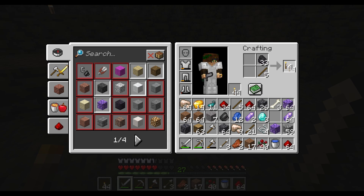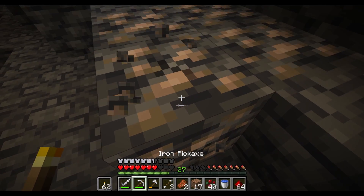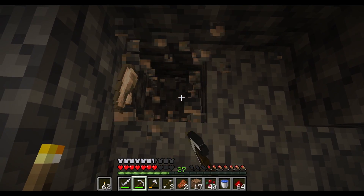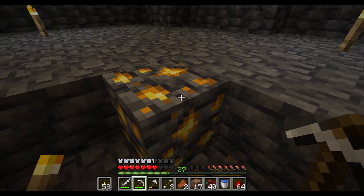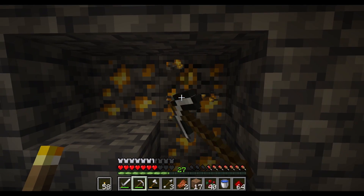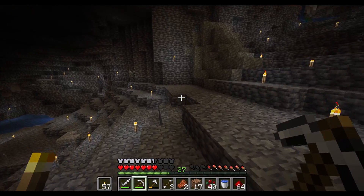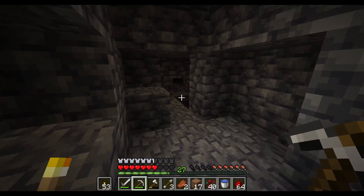Oh I found diamonds — oh perfect, just one. Oh wait, a vein! Yes, how many? Three, four. Perfect, okay nice, so now we're at seven. Now we're talking, okay, that'll make one chest plate. I found this because of a tip I saw on the internet — when strip mining, don't just go straight, but every so many blocks, dig like five to the left and right at eye level, not the bottom block, so you can see if there's anything over there.